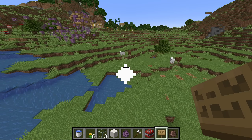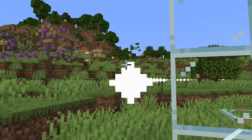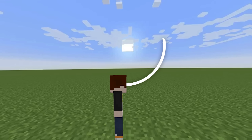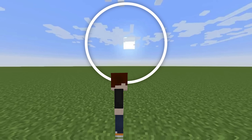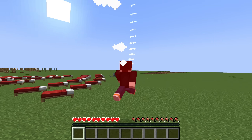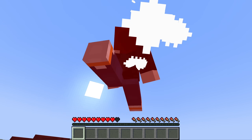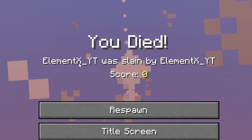If I do glass, it's going to be easier, but the problem is how am I supposed to build with this thing? What happens if I curve my crosshair a little bit too much so that it loops back around and points back at me? I think I've successfully looped my crosshair 360 degrees so I can hit myself. It does work — ElmontXYT was slain by ElmontXYT. That's very cool.